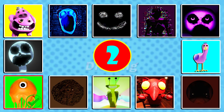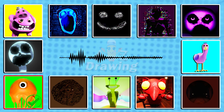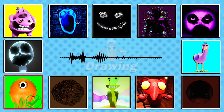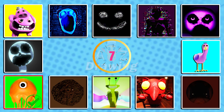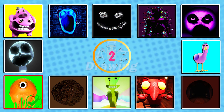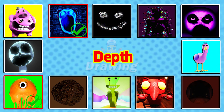Number two: this monster warns players by flickering the lights purple and blue. That is right, it is Death!